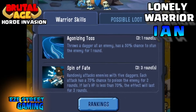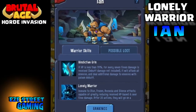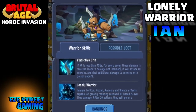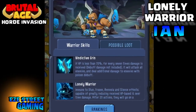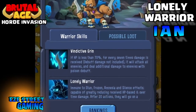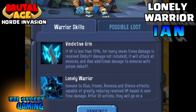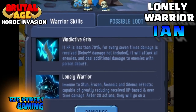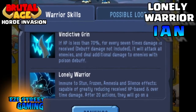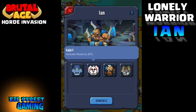Ian has three different attacks. One is called Agonizing Talk, one is Spin of Fate — both dagger attacks, similar to the real daggers we have. Then he has Vindictive Grin, where they count how many times we hit him, and once we reach a certain number he attacks everyone in the party. His last ability is the Lonely Warrior ability — they're immune to stun, freeze, and a lot of the buffs we can apply.